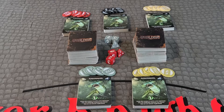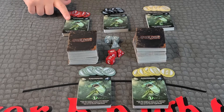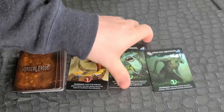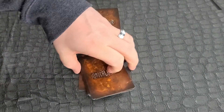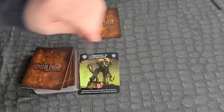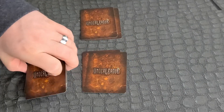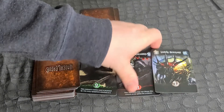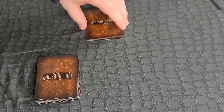Setup. Shuffle and place the strategy deck in the center of the table along with both sets of dice. Players take a creature deck and five identical colored betting chips. Players draw the top three cards of their creature deck, choosing one to place face down, and the other two are placed back to the bottom of the creature deck. This action is repeated two more times until players have three cards.